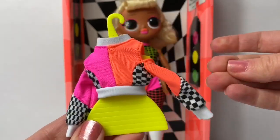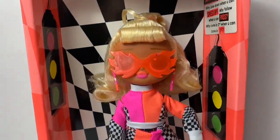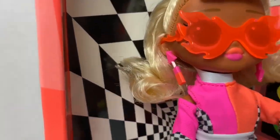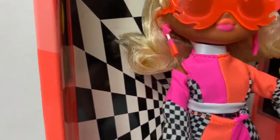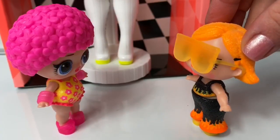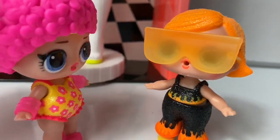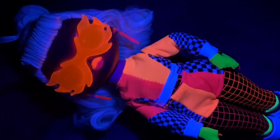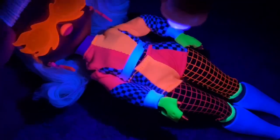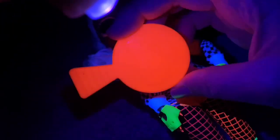Whoa, look at this cool jacket — it's even a cold shoulder jacket! Here is Speedster with all of her accessories: super cool orange fire glasses, really cool earrings, her cold-shoulder top, and these really cool gloves! Speedster is a really awesome OMG doll! I knew she was gonna look like me — she has fire glasses! Look at Speedster in the black light: her hair is white, and her shoes, pants, gloves, glasses, earrings, and even her brush all light up! Look at her makeup!